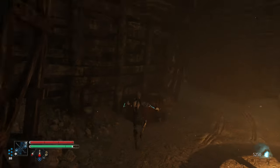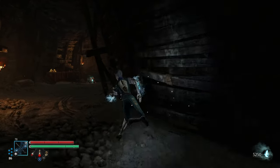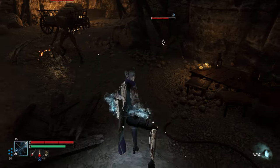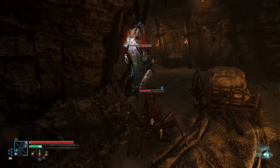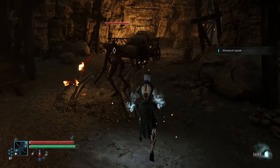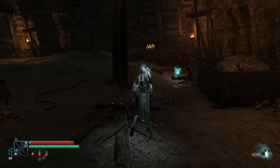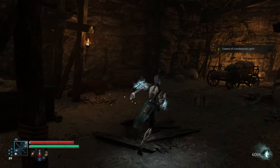This looks like it's going to have multiple ways to go and I appreciate that greatly. Also looks like there's going to be some enemies down here - yep. Oh jeez, that plunging attack does a lot of damage. Mind you, I suppose that was a fire enemy wasn't it, so it was likely weak to that. Essence of a revolutionary spirit.